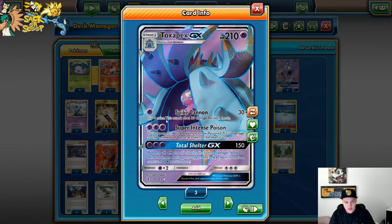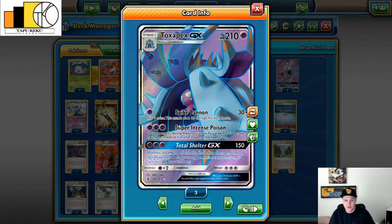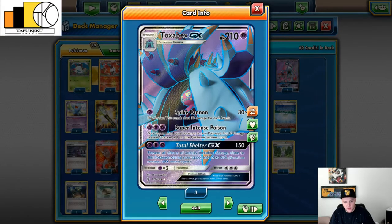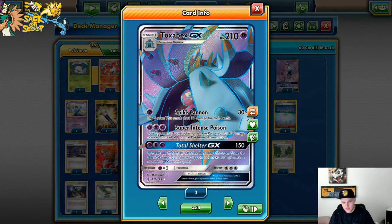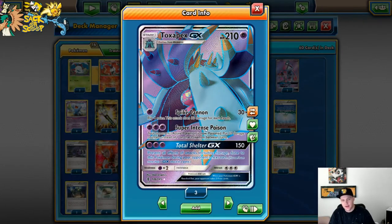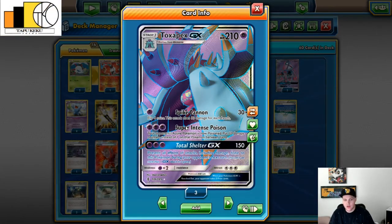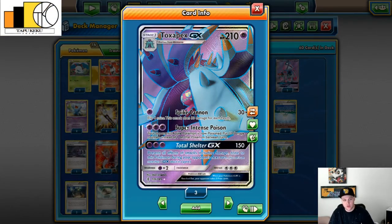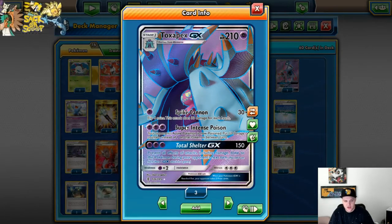The next attack, Super Intense Poison — this is such a good attack. I love the idea of putting 10 damage counters instead of one on a Pokemon between turns. Your opponent's active Pokemon is now poisoned, putting 10 damage counters instead of one between turns for three Psychic energies. Although it's difficult to get set up without Volcarona, it's just so good because it forces your opponent to retreat if they don't have the HP and they know they're going to die next turn — it just changes up the game state.